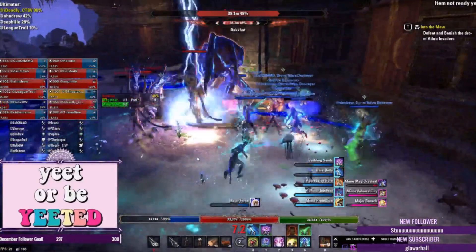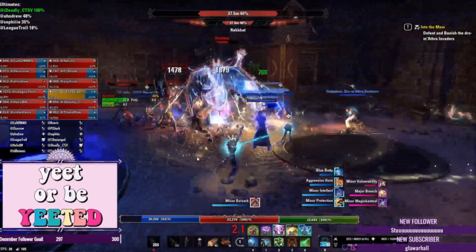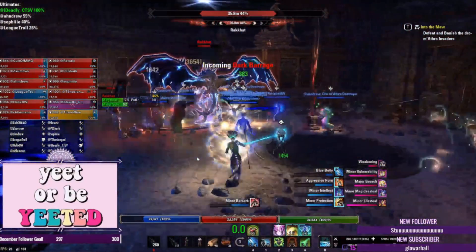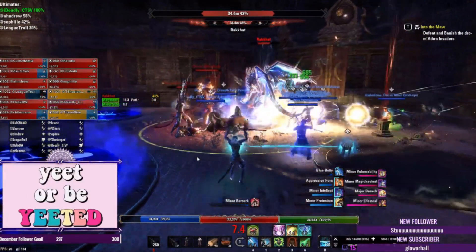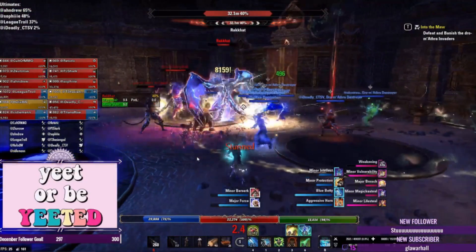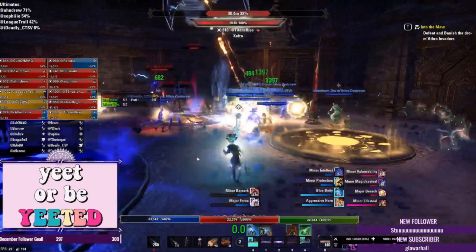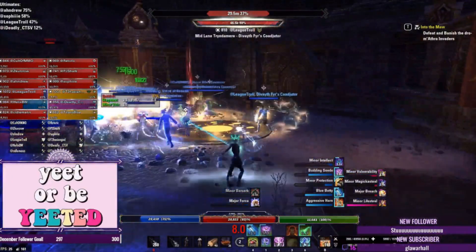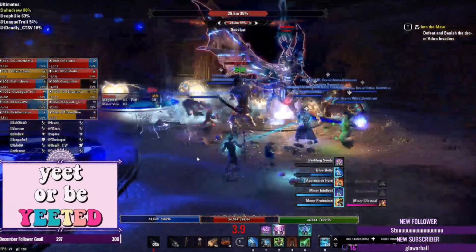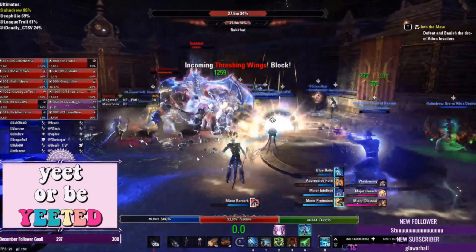The second set you're going to want is Infallible Aether, which comes from any of the three Craglorn trials: Aetherian Archive, Hel Ra Citadel, or Sanctum Ophidia. Just run any of those three on normal or vet to pick up those pieces. I highly recommend picking up a lightning staff and a restoration staff of Infallible Aether, since Olorime is always going to be on the body for most healer builds.